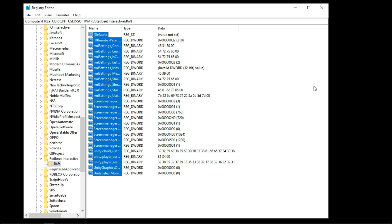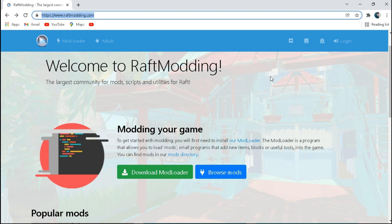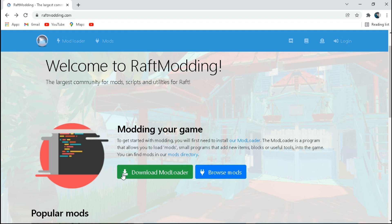Now listen carefully. We are not going to edit any configuration value because we are going to use FPS boost mode. So all you need to do is open your Chrome browser and go to this website.